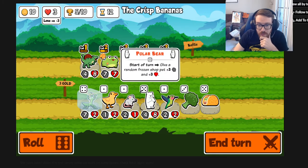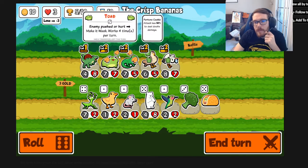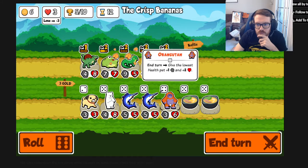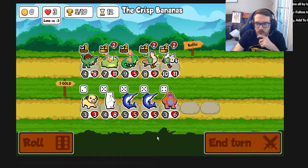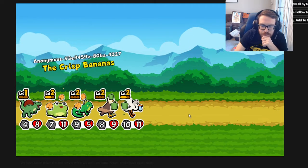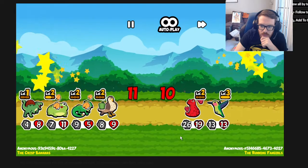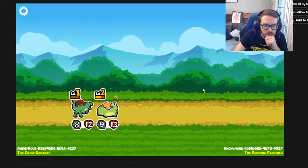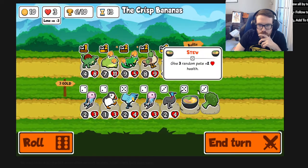There's no chocolate in this pack, which is interesting. Polar bear: start of turn, give a random frozen shop pet plus 3 plus 3 - so if you keep something frozen it's like a level 3 dromedary focused on one pet. Taco: three random pets plus 2 attack, pretty cool. The iguana is the next thing I want to get rid of. Let's go stew, stew - the food is really good in this pack. I really want to get that level 3 stork.